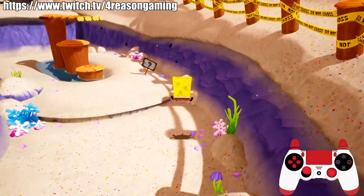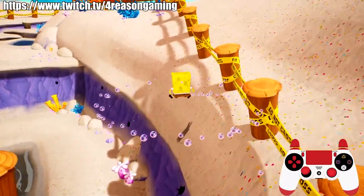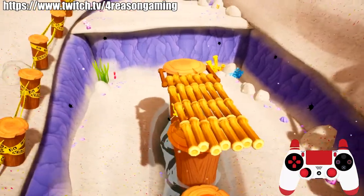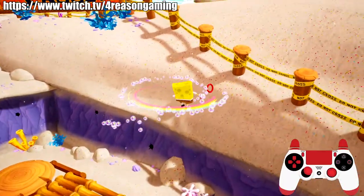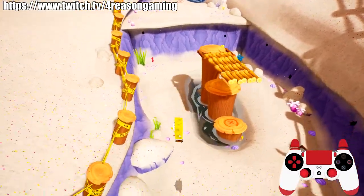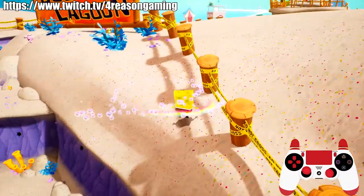At Goo Lagoon we have a short letter trick. Jump on this rock, then do a spin up here. Alternatively, get right here and do a jump like that to get up there. The fastest way: jump on that rock and do it like that.